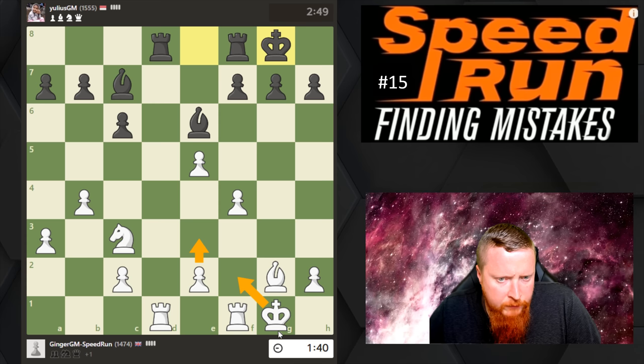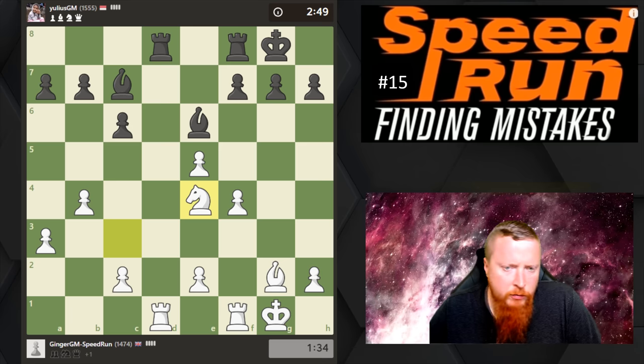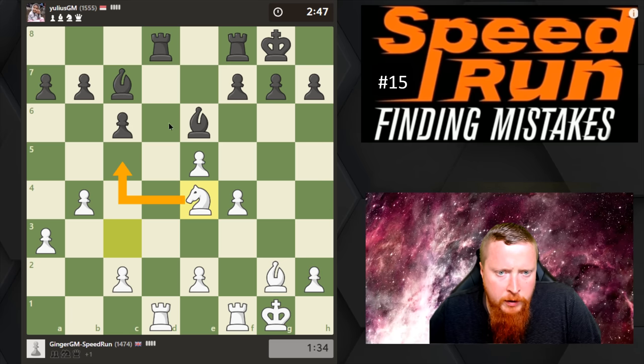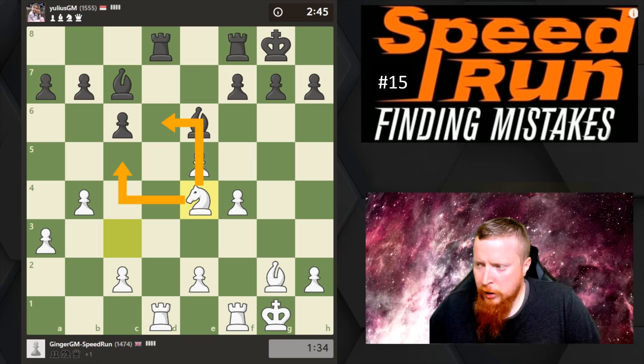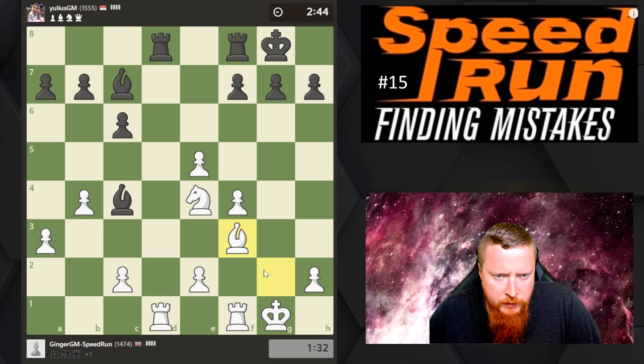So what do we do? E3, King F2 — do we swap the Rooks off or try to improve our Knight? This looks the most natural because my Knight has some good squares. I'm going to move a little bit quicker here. He's creating a threat — I defend the threat, and my King can move here.